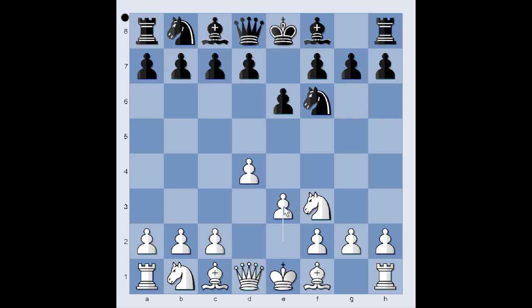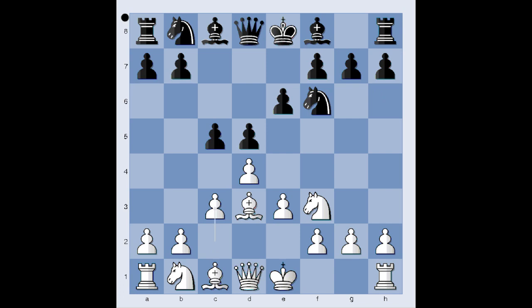And that is an okay move. Then d5, bishop to d3, c5 — perhaps threatening c4. White usually plays b3 or c3. In our game we have c3. Knight from b to d7. A good alternative is knight to c6, pressuring the pawn on d4. In our game we have knight from b to d7.